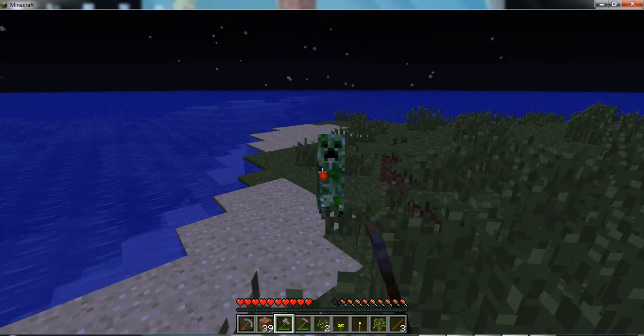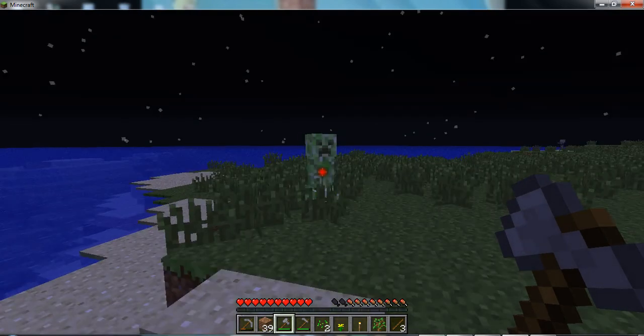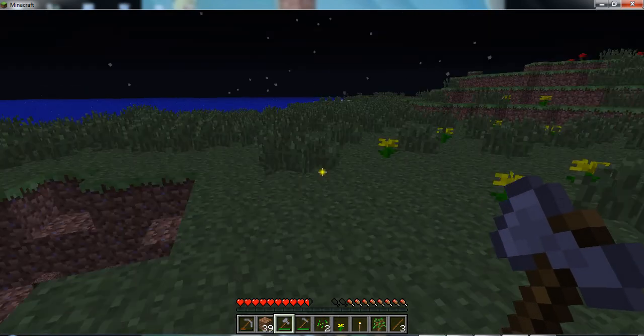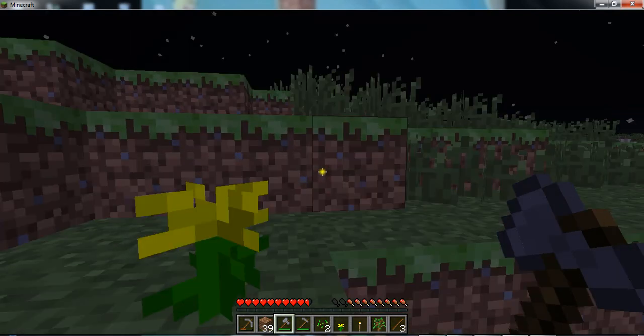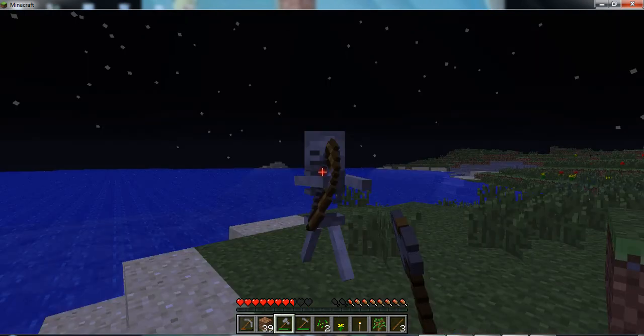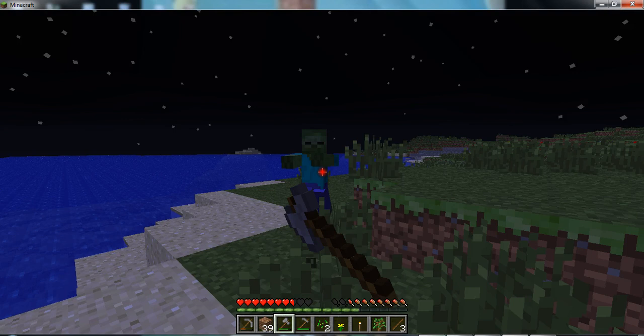Over here there's a creeper — highly dangerous. It blows up in the ground and can hurt you really bad, blowing up your house too. That's why I hate creepers — they will damage your house. There's also spiders, skeletons, zombies, and creepers. Creepers are, I think, the most dangerous. Zombies attack from close range — once they get close to you, they hit you. You're usually supposed to use a sword for fighting monsters.